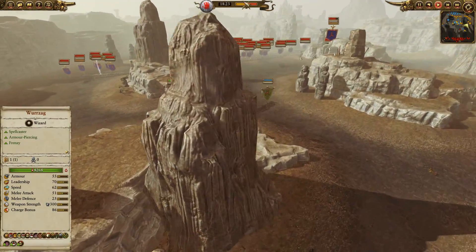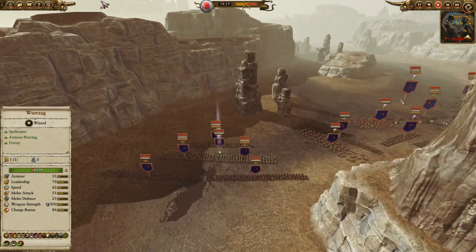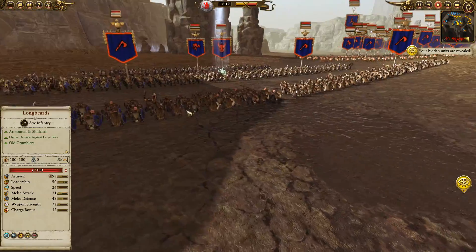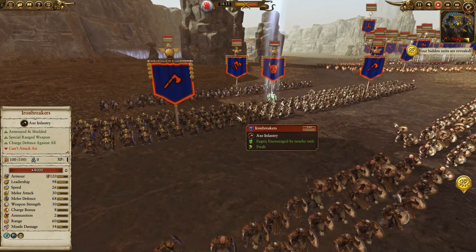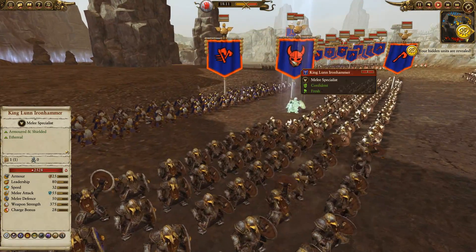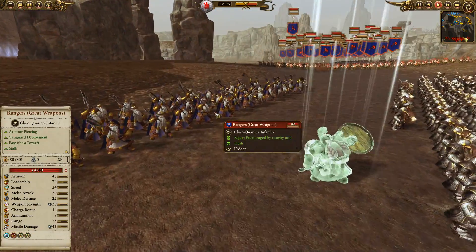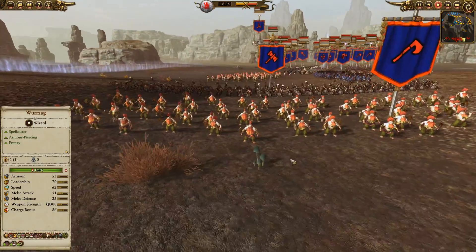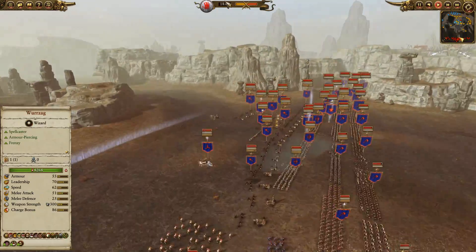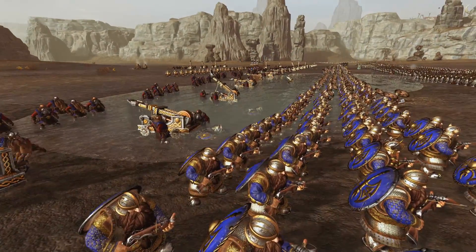So these are our forces; we're preliminarily scouting ahead and taking a look at the enemy dwarf line. Guarding either flank they have a lot of units: the Longbeards in the front, Iron Breakers with their satchel charges, and then an ethereal lord who has lots of debuffs. Rangers in the back, Slayers to back that up even further, a lot of regiments of renown, and then a huge group of artillery.